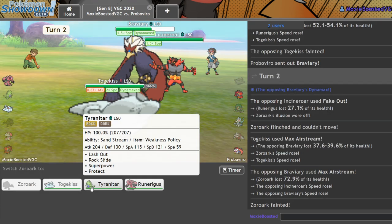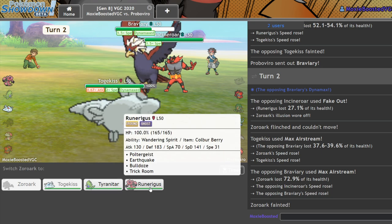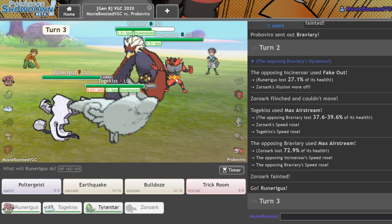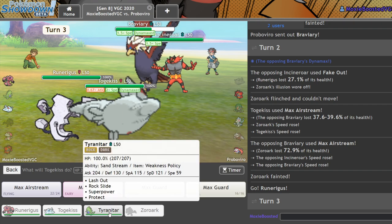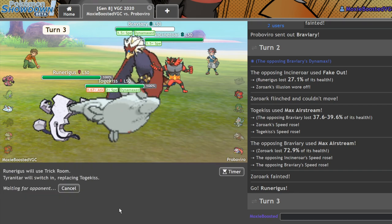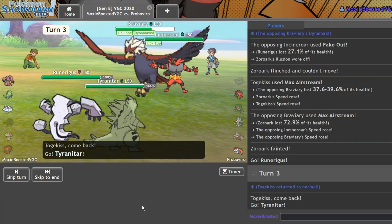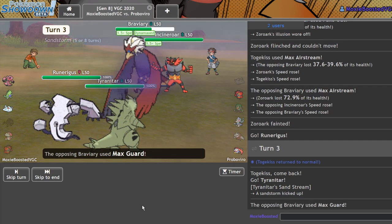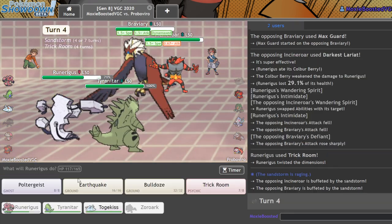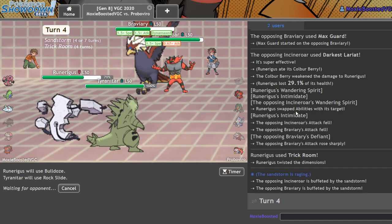Yes, beautiful. So here I should just get in Runerigus. I'm thinking I can Trick Room up and get in Tyranitar. They shouldn't be going for a Fighting move into my Toxicroak slot, so I should just be able to get this. There's the Max Guard, there's the Darkest Lariat — we take that because of our Coba Berry. Yes! And now we Bulldoze and Rock Slide, and as long as we connect this, we win the match.